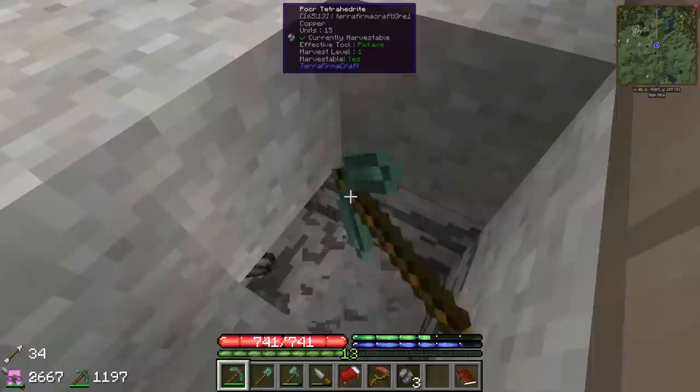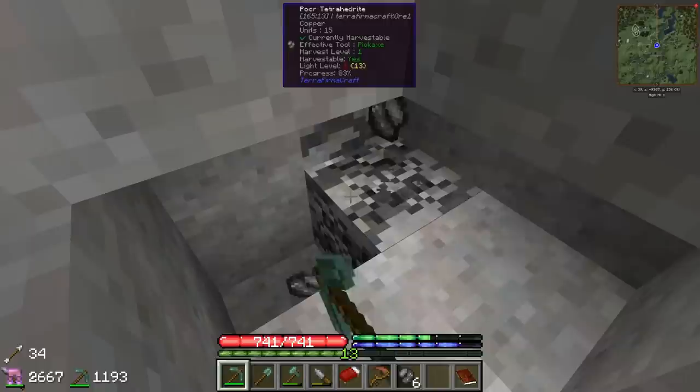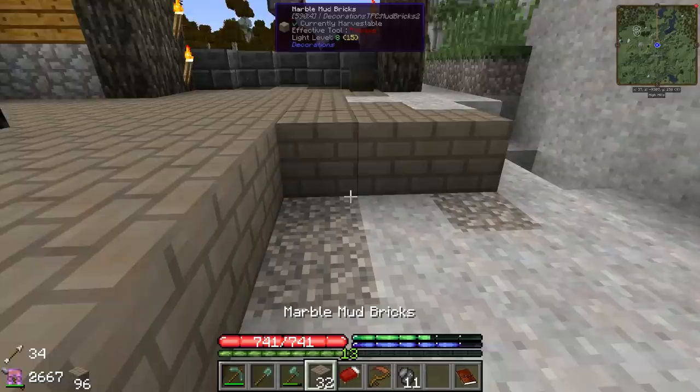We're actually finding a decent amount of copper here too. I think we'll dig up as much as we can see and then just fill in the hole with dirt so our house doesn't cave in, since we're building right on top of the vein. And when we build our basement, we'll probably get a bunch of it too. Let's just fill it in for now. We can cover over the top with our flooring.